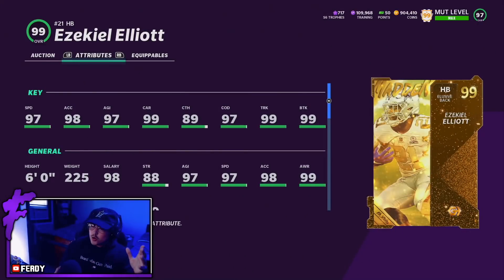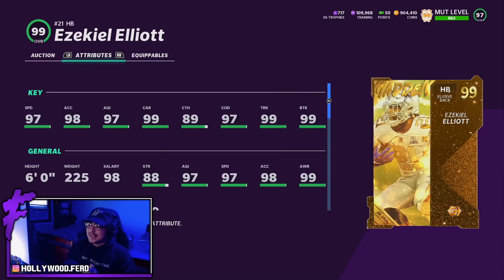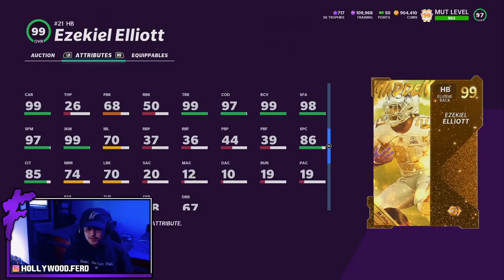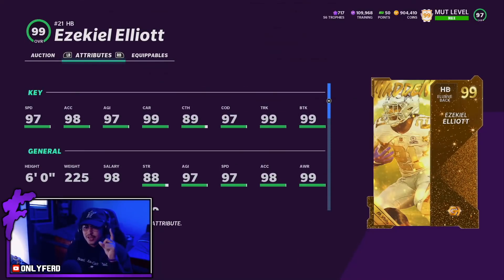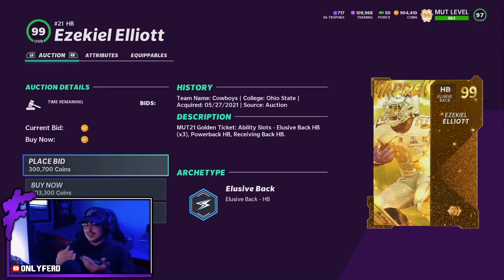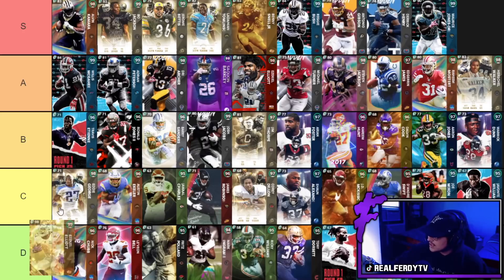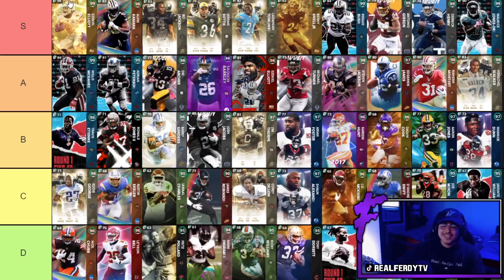Without question, the best running back in the game right now is the golden ticket Ezekiel Elliott. The reason Zeke is so good is because this golden ticket covers up the holes that most Zeke cards have — he can catch passes, run routes well, break tackles, make guys miss, and do virtually everything on the football field except air truck. He has good strength and is the most well-rounded back in this game right now. Golden ticket also gives you flexibility with power back, elusive back, and receiving back slots. This card is going for 300K which is very affordable at this point of the year. Zeke goes right to the top of S-tier.